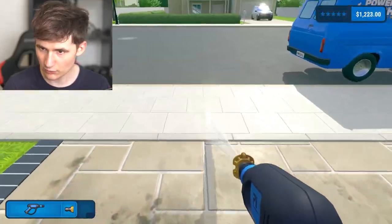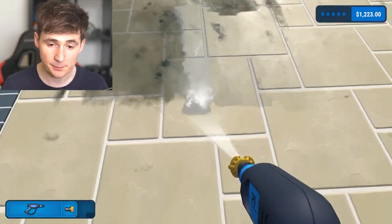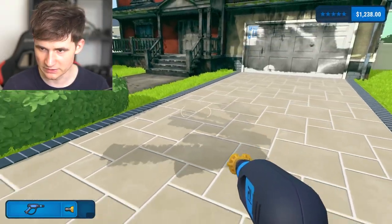$4, baby. That's how you make money. Another $4. We're getting close — we need $30 more dollars. Once we buy the better power washer, everything's going to get easier. We still have the basic tools — like, they're useless. The driveway is finished.